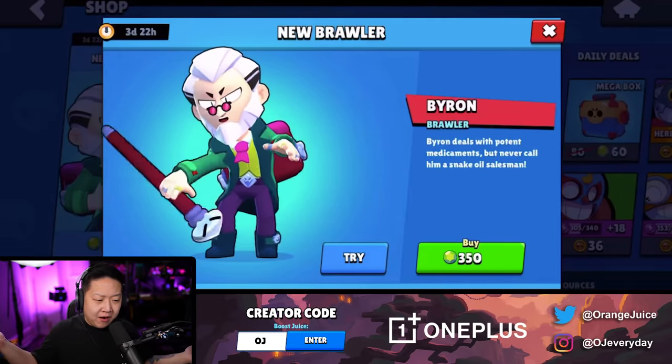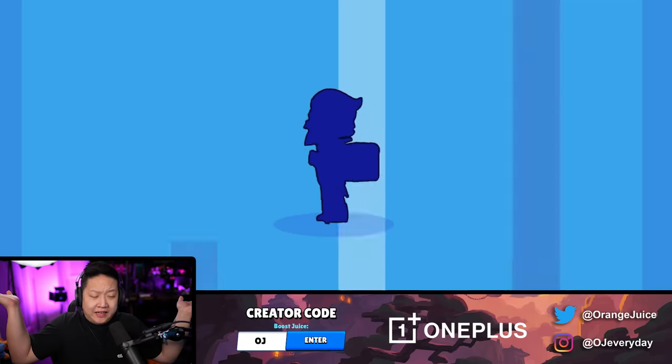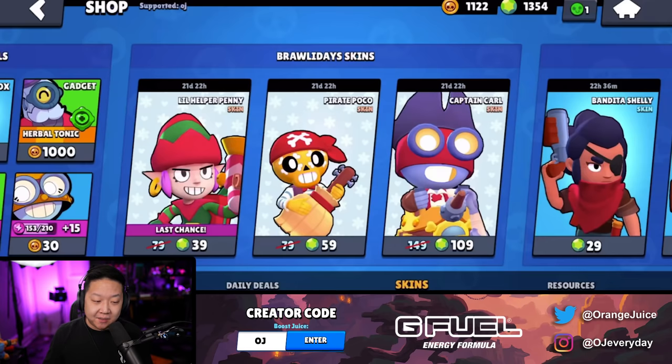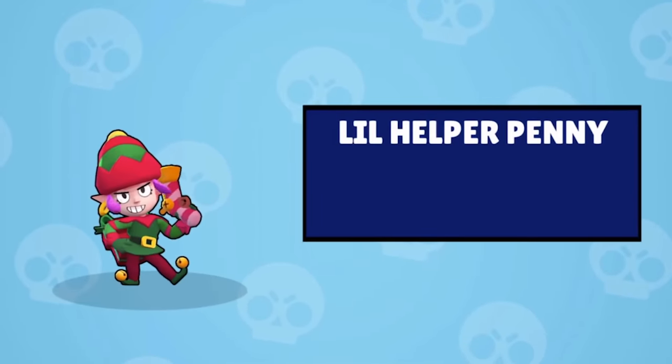With Code OJ, we're going to get Byron just because he just came out at the time of recording that video. And we're going to get Santa Mike because that was limited - that was the last time you could buy Santa Mike and Penny. Little Helper Penny. So we're going to explore the video and get all of the package deals for Christmas, for New Year's, and for Lunar New Year's, and see how far we can get to max out the account.